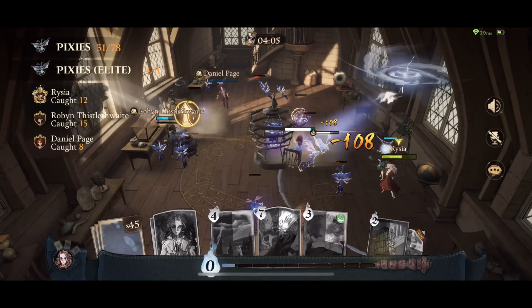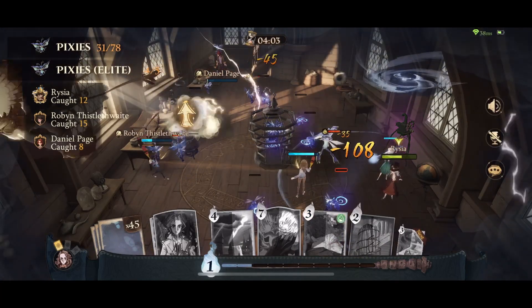The most important cards are Orb of Water, Atmospheric Charm, Whisbang and Cassandra.